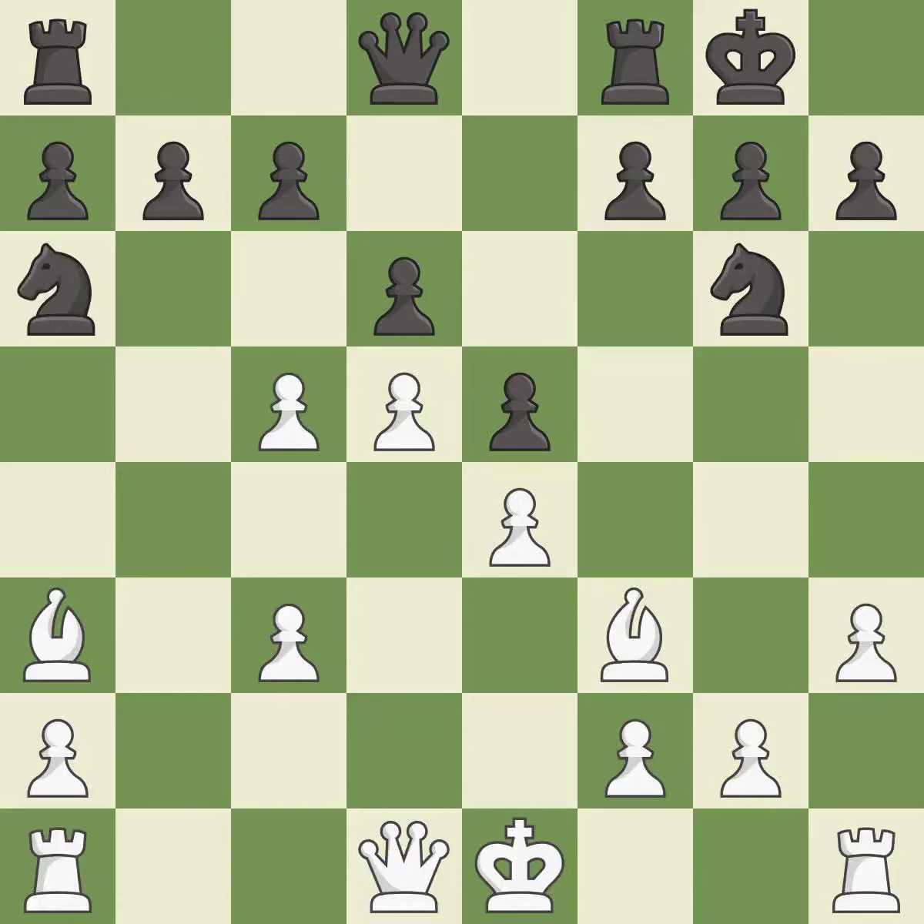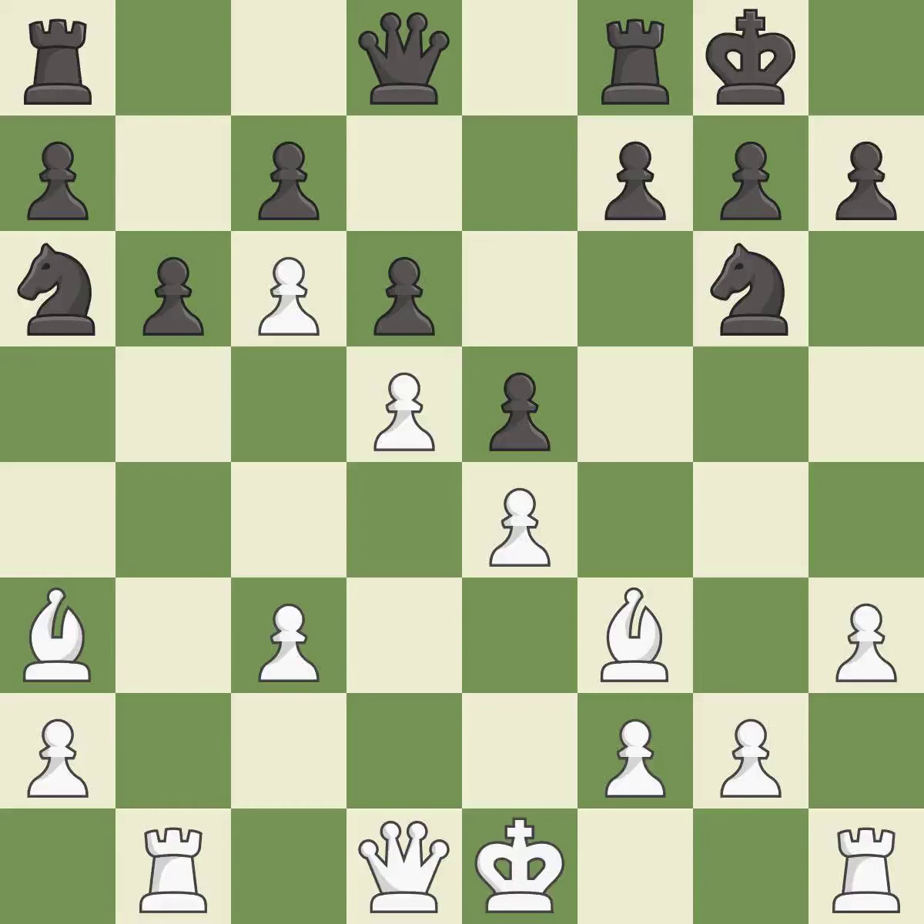This develops a rook off its starting square, getting it into the action. This threatens to activate a rook by getting it to the 7th rank — it is best. This overlooks an opportunity to defend a pawn that was under attack — it is an inaccuracy. This move puts the pawn on a safer square — it is best.